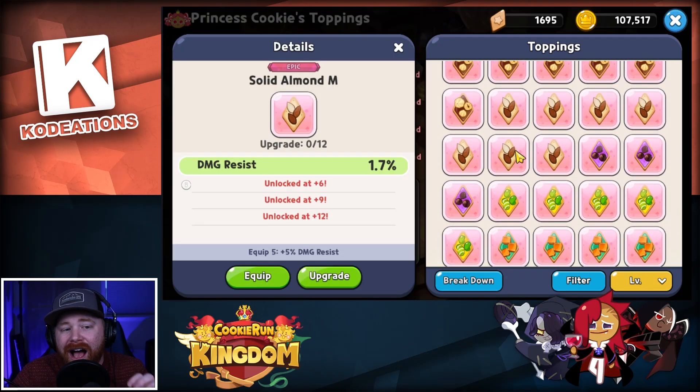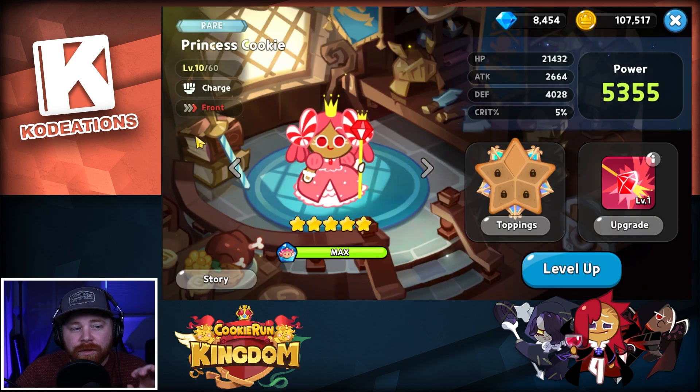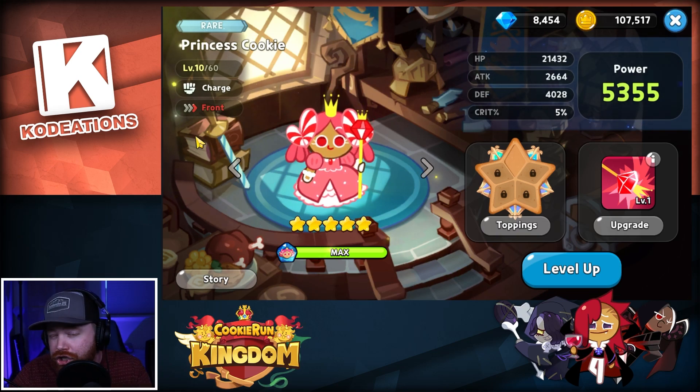When you get Dark Choco Cookie — probably the best choice for your first mileage summon in my opinion — you'll want to swap. But if you don't have Dark Choco, Princess Cookie is a very viable option because you get that defense break at the rare level. When it comes to toppings, that's going to be Solid Almonds for damage resistance, just like Dark Choco, because Princess Cookie is a charge cookie just like Dark Choco — she's on the front line taking a lot of hits. The damage resistance will allow her to stay alive longer and utilize more of that defense break.